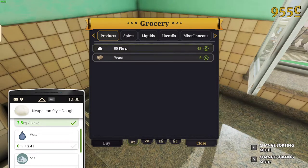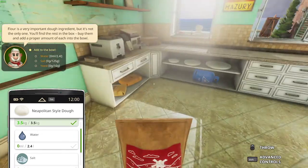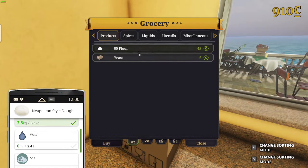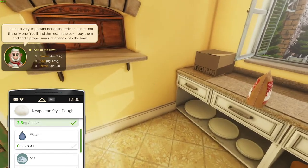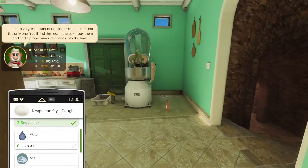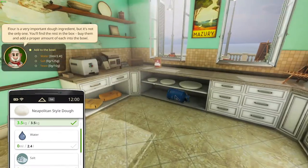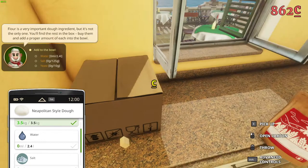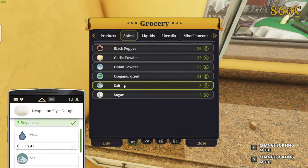So we open this box and we add flour — we can buy flour, there we go. And we put it on the counter. Then we need to add water. I'll open the other box. Water — we need 2.4. We need water. I don't have any container, anything to put the water in. We need salt, yeast anyway. We need to try yeast and salt. Salt — spices, salt, buy.